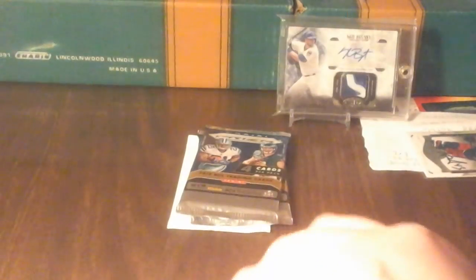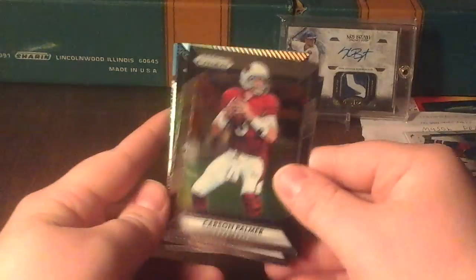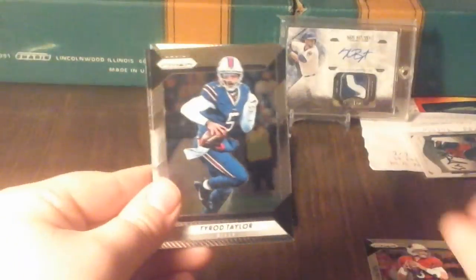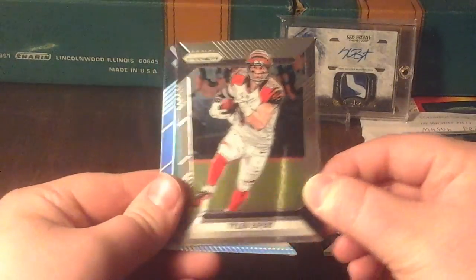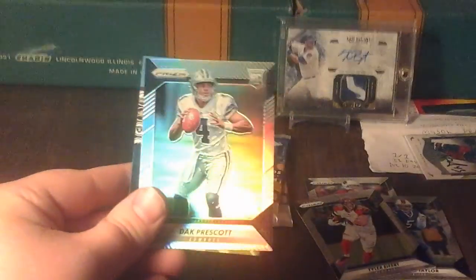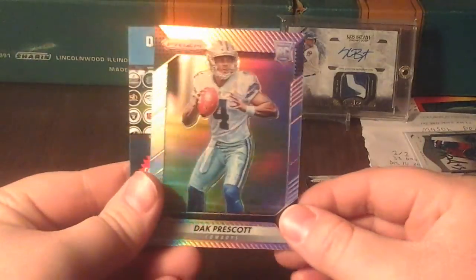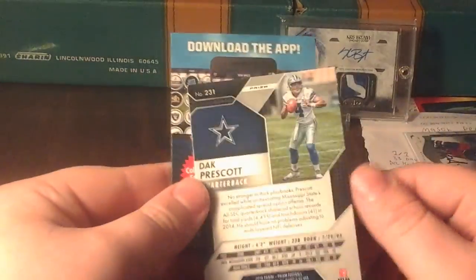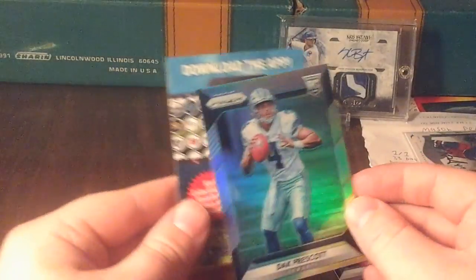I can't open these. Here we go. I just did one of these videos earlier this week, too, so that's pretty good. We got a Carson Palmer, Tyrod Taylor, Tyler Eifert. Ooh! We didn't get a Zeke, but we got a Dak — Dak Prescott. I pulled some decent Dak Prescott's before this year, so that's really cool.